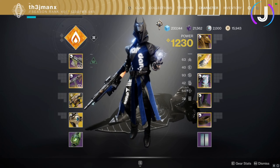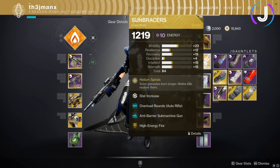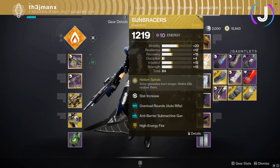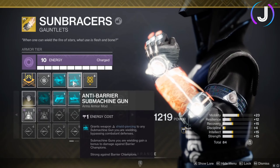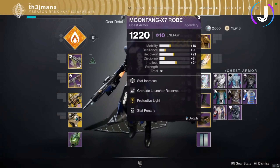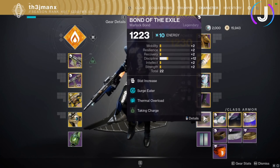For armor: I have Grenade Launcher Ammo Finder on my helmet to get more ammunition for the Anarchy. I'm using Sun Bracers — if I get a ranged melee with Celestial Fire, that temporarily gives me infinite solar grenades. I also have Overload Rounds for the auto rifle with the Forward Path, and Anti-Barrier for the Ikelos SMG. Those are the two champion types in this activity. I'm also using High Energy Fire for extra damage when charged with light. On the chest: Grenade Launcher Reserves and Protective Light. On the legs: two Grenade Launcher Scavengers.